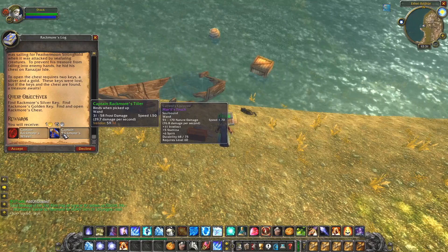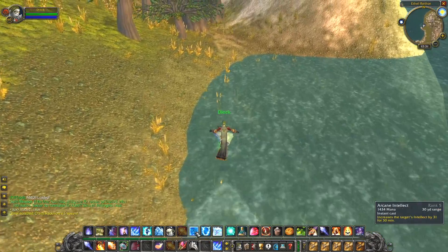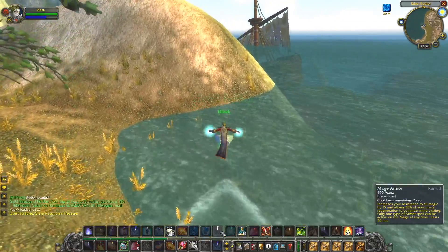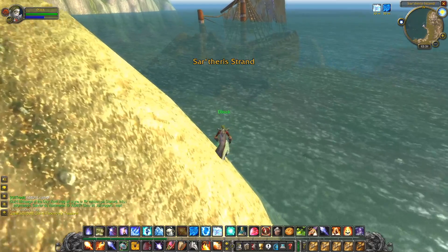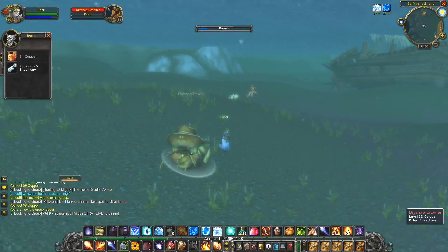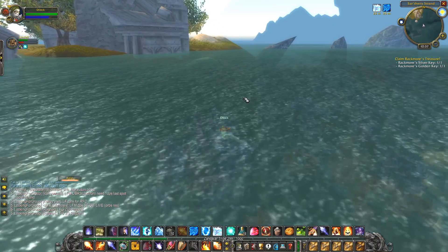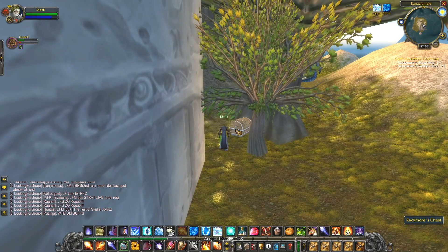This wand is the easiest wand to obtain. Head to the northwestern Desolace and run to the coast. First there, look for a wrecked small boat. Click the log and accept the quest. Next, you need to kill Nagas for the Golden Key and Large Shrimps for the Silver Key. Once you have obtained both, swim out to the island over here and turn it in to the chest.